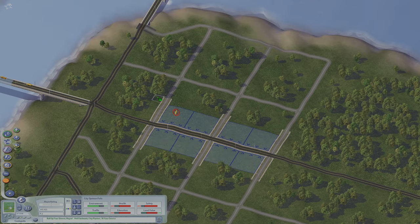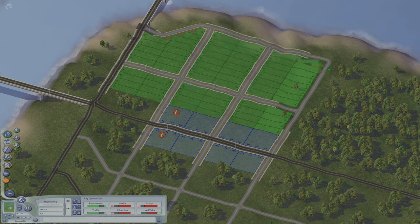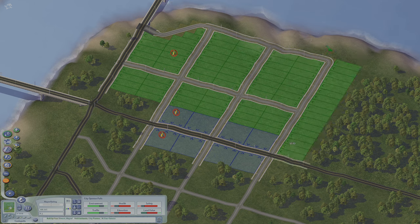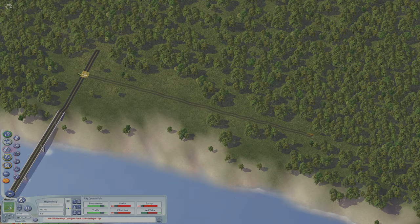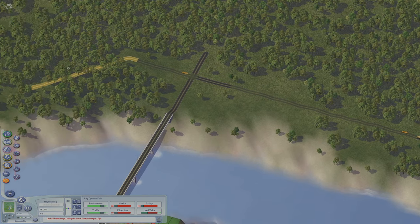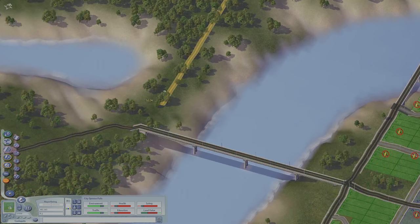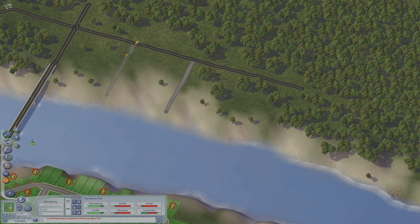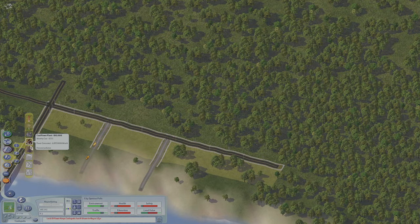Some houses here, along the shoreline and along this angled road right here. The city needs industrial zones so we're going to go ahead and put some along this road right here. And we'll connect this road down to this road.